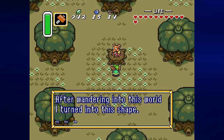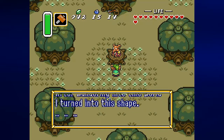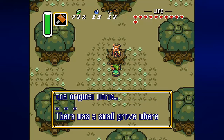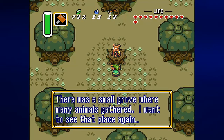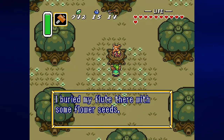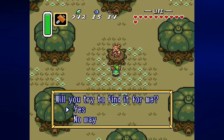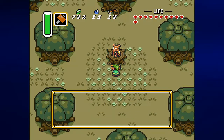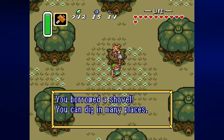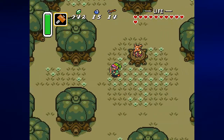He says: 'After wandering into this world, I turn into this shape. I enjoy playing the flute in the original world. There is a small grove where many animals gathered. I want to see that place again. I buried my flute there with some flower seeds — will you try to find it for me?' And he lends us his shovel. We borrowed a shovel. You can dig in many places — you never know what you'll find.